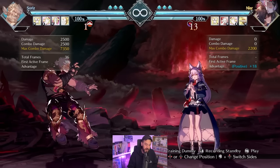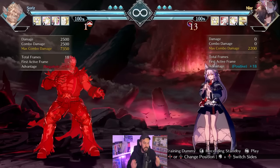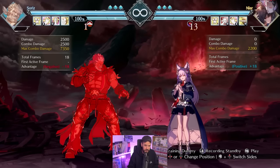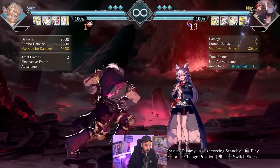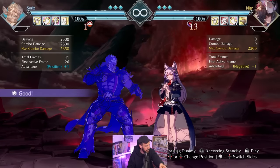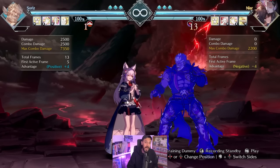He's a very aggressive, offense-based character, and he's based around plus frames. Let me talk about frame advantage. Frame advantage just means you can move before your opponent. So you do a move - you see he's plus one. That means it's my turn. If your opponent presses a button and I press a button, I'm going to win.